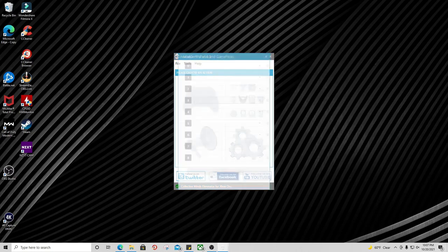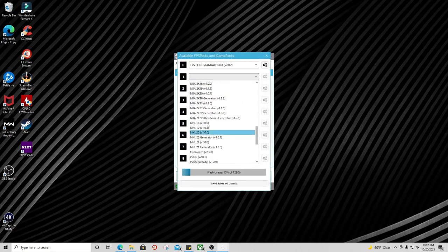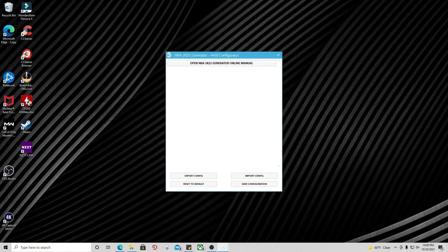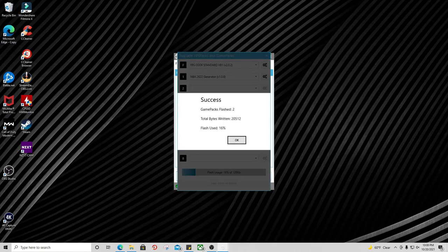Click on this right here and you'll see this screen. Under Option One, go down to NBA 2K22 Generator. You can also put the next gen version on here as well. Once you click on the one that you want, go ahead and hit Save — that will put the mod on there for you. If you're on next gen, just choose next gen. After that, hit Save Slots to Device.